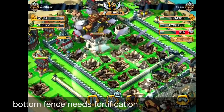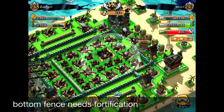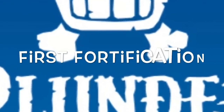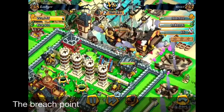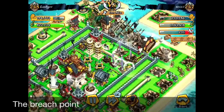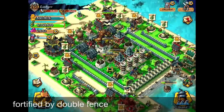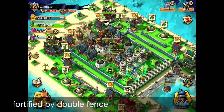I need some fortification at the bottom part also. Let's evolve and modify my layout. Remember — they were coming from the bottom side, and the bombers break where the wall and wall meet perpendicularly. So let's not have two walls meeting like that. By making a double fence instead, it's going to be quite safe.